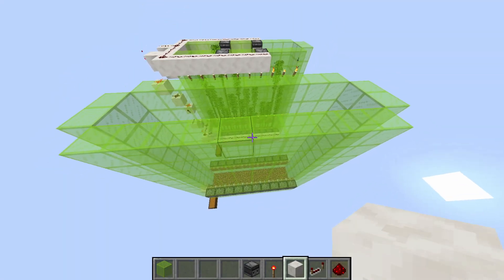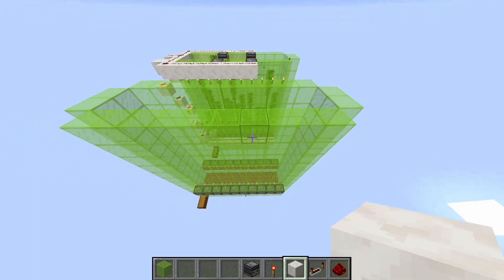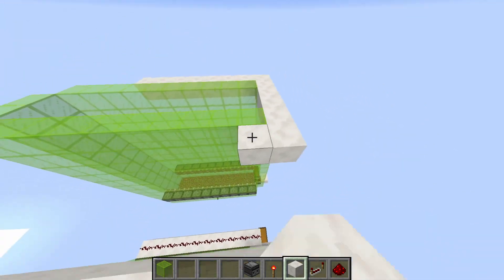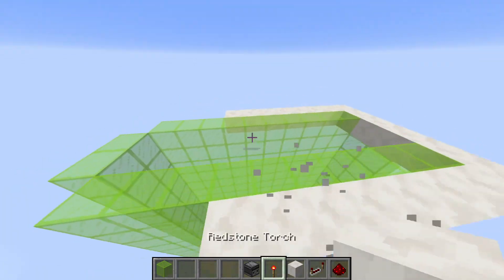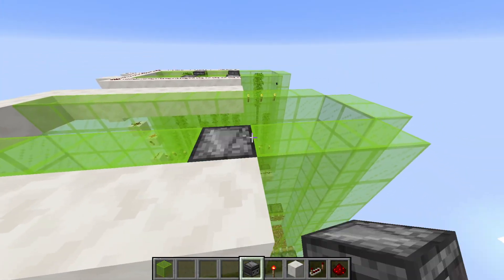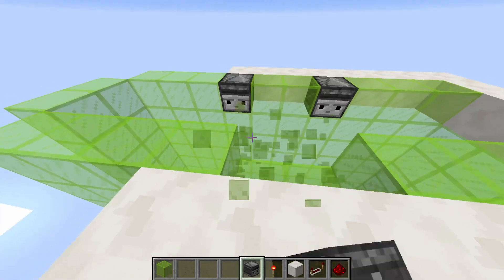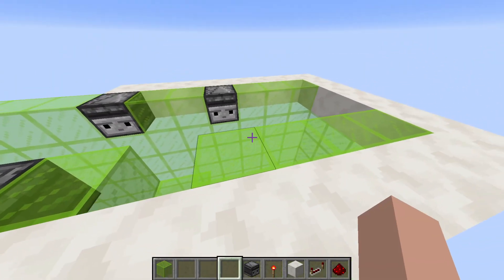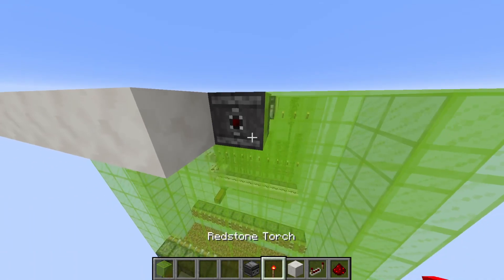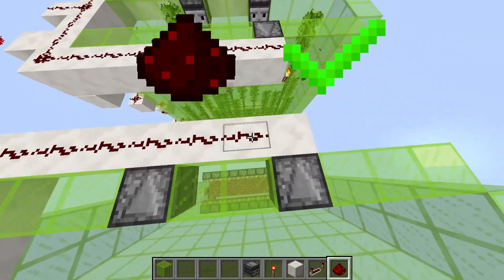Now it's time to do the redstone part of the farm. Count three blocks from the end of the farm and place solid blocks all the way across, and repeat on the other side. Place observers — one pointed right there, the second two blocks apart from the first, and a fourth one after that — so it looks like the red face of each observer is pointed into a solid block. Then cover all of that with redstone.